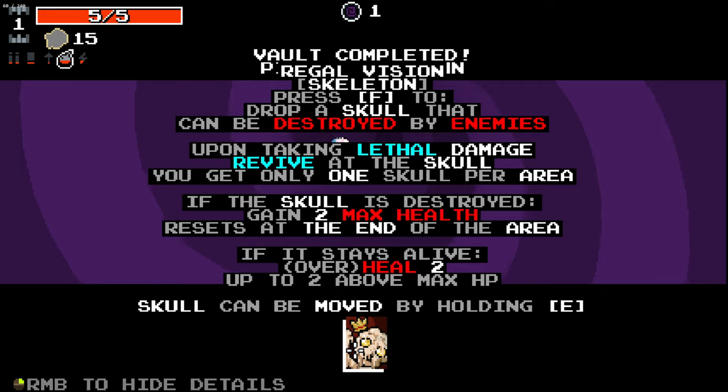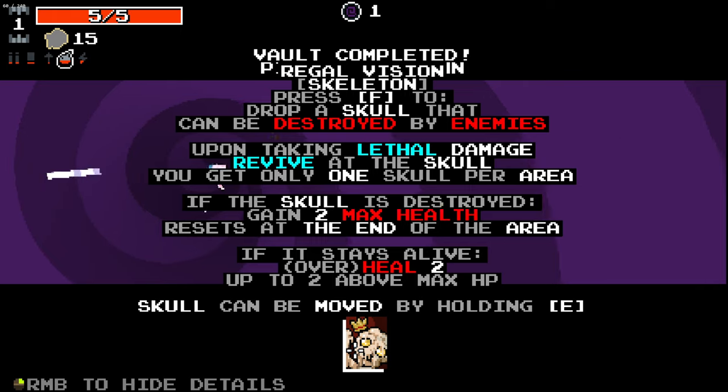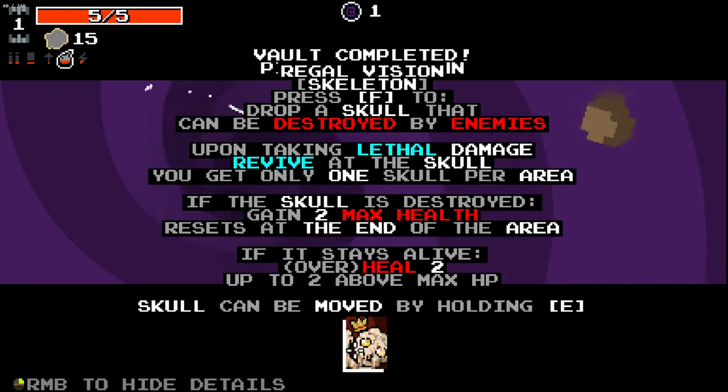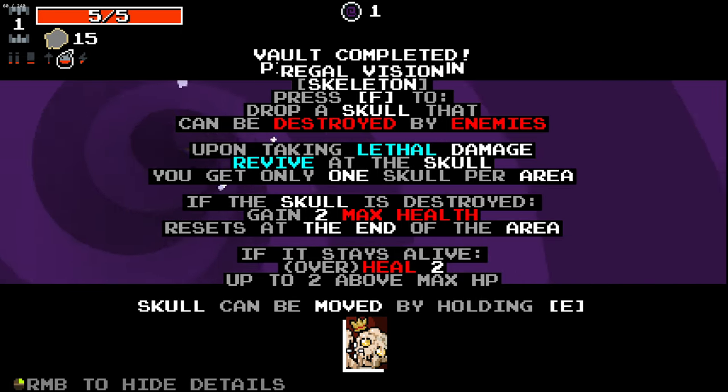We get our Regal Vision here. With Skeleton, press F to drop a skull that can be destroyed by enemies. Upon taking lethal damage, revive at the skull. You get one skull per level. If the skull is destroyed, gain two max HP — resets at the end of the area. If it stays alive, overheal up to two. That's pretty goddamn good.